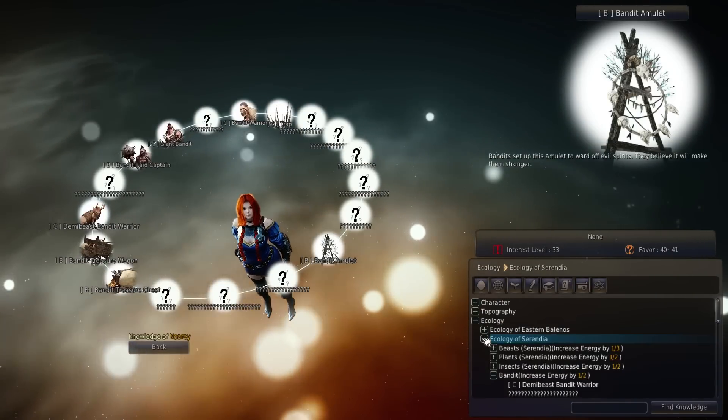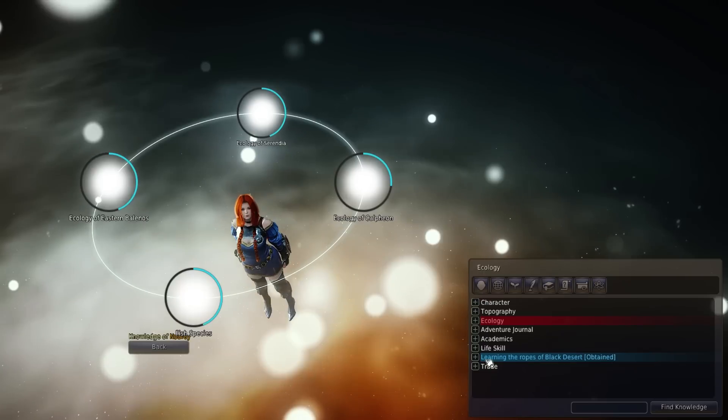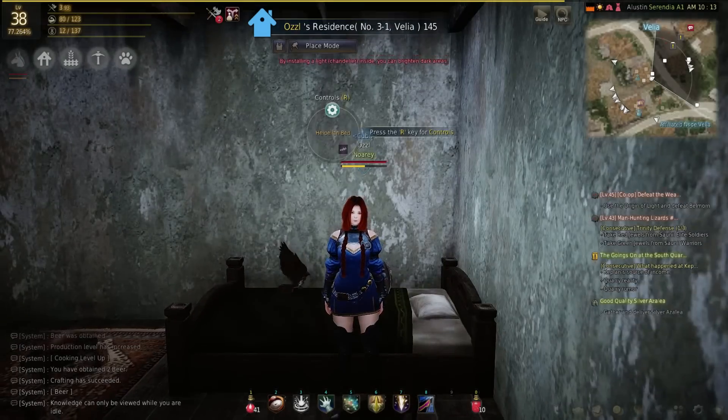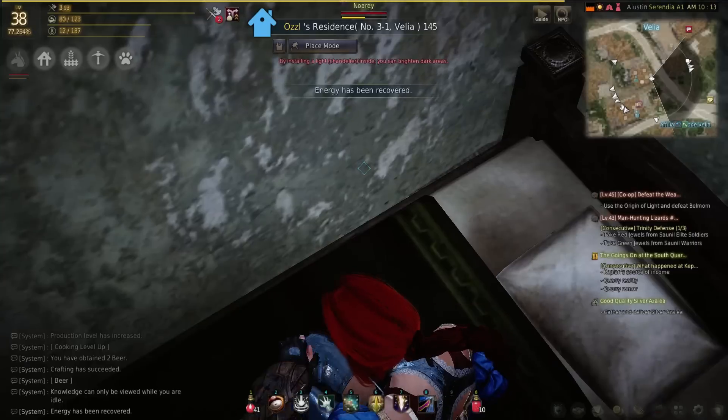Your energy will regenerate at a rate of 1 every 3 minutes. You can double that rate by lying down on a bed in your residence. There are also premium beds available in the pearl shop which will triple the regeneration rate.